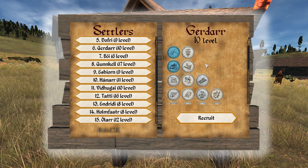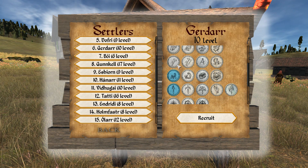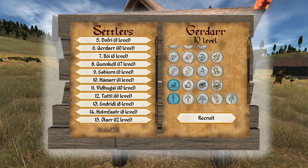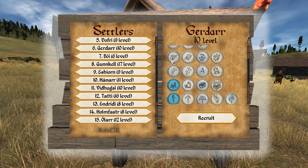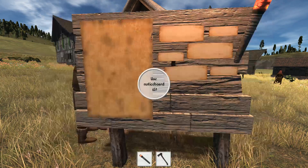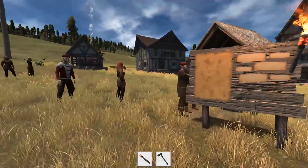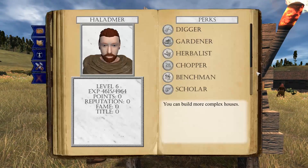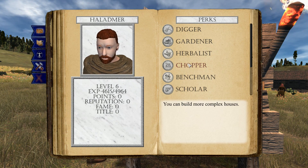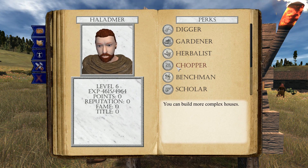So builder, taskmaster, novice architect, and architect — taskmaster is tier two. You start with around 20 points, so that gives you a tier two skill and two tier one skills, or four tier one skills. If you are planning on building a town, I definitely recommend taking woodworking. Chopper is one of the first skills you either want to start with or learn because it will save you a great deal of heartache — it takes a lot of time to take down trees.